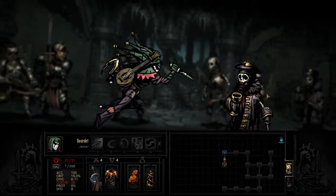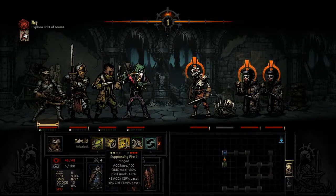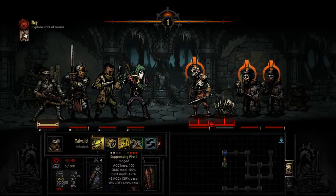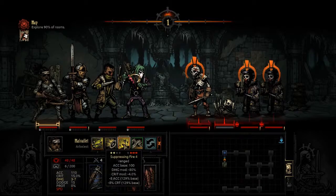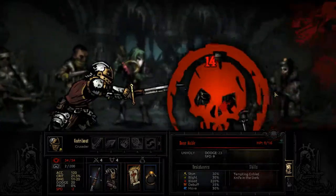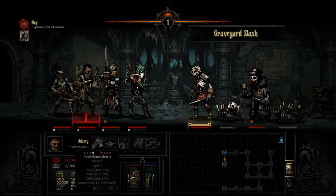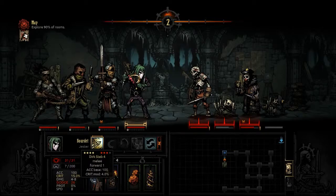Let's see if we can kill these guys. Maybe use a Suppressing Fire - that may actually allow us to dodge the attacks from the Bone Nobles a little bit better. We did in fact land the debuffs. We can maybe even kill one of them. The Holy Lands does deal increased damage to unholy enemies. Graveyard Slash only four damage. Dirk Stab, that's fine. Another Tempting Goblet - I was kind of hoping to get another turn with the Arbalest before him, but that is extremely unlikely considering that his speed is minus two. Pistol Shot, that will do as well.